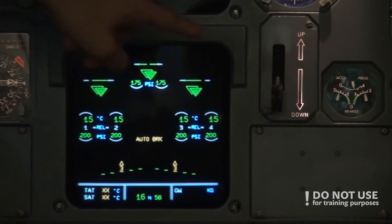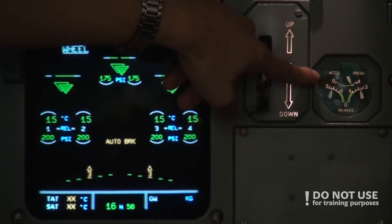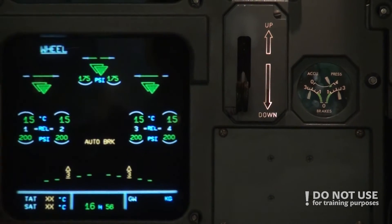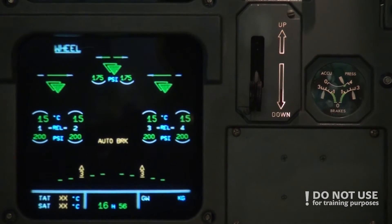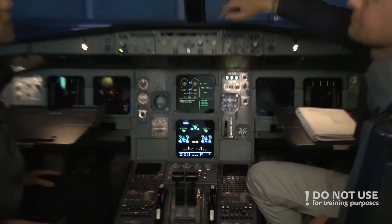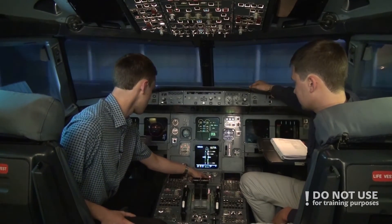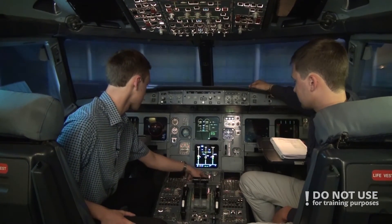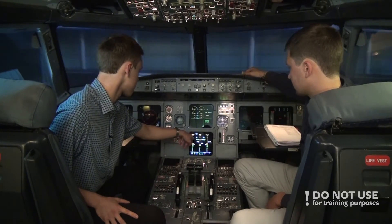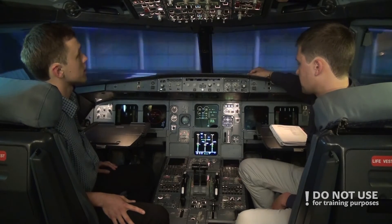The pressure is coming back and should be in the green zone — and it is in the green zone. Brakes are on. We can turn off the pump. We check the hydraulics panel: pump is off and there is no connection, so we're good and can continue.